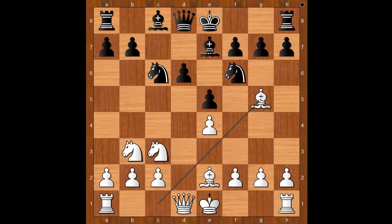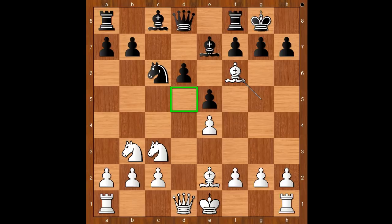but it will be compensated by the activity of the pieces. Bishop to e7, bishop to g5, castling. Bishop takes on f6, removing the defender of the d5 square. Bishop takes on f6, knight to d5, removing the target.